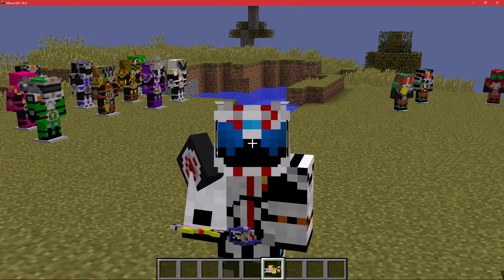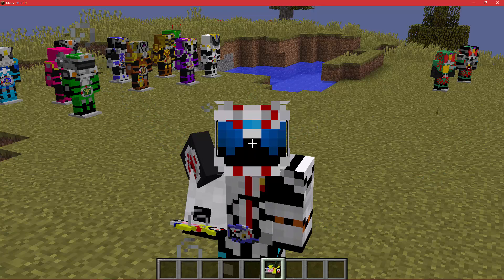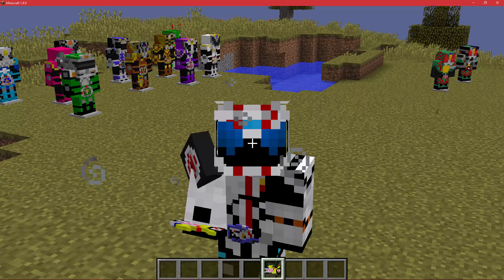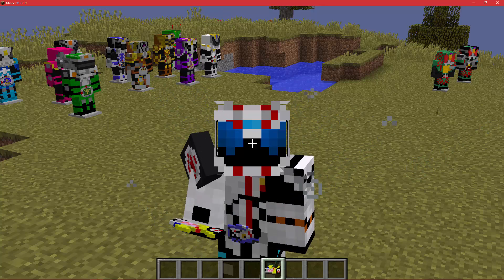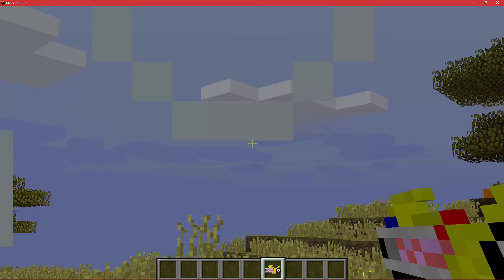Very similar to how the Metal Shaft works for Kamen Rider Double, where depending on the form you're using it actually affects the weapon. If you guys don't know this already: if you are Kamen Rider Double and you use a Metal Shaft, if you are Heat Metal you set things on fire; if you are Cyclone Metal you hit things and they go flying; if you are Lunar Metal it does nothing because I couldn't work out how to get the weapon to bend. I love this mod.